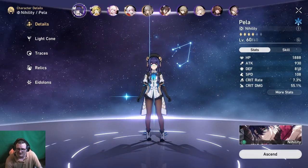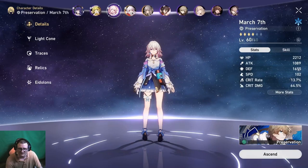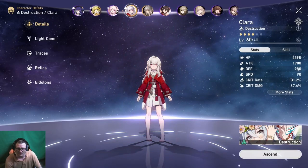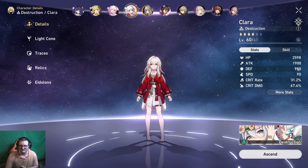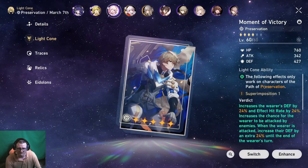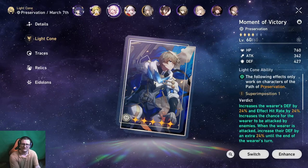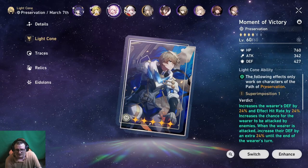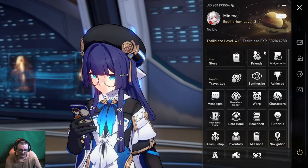Those are all my units. My main team is Pela, Hook, March 7th, and Clara. I wasn't using March 7th at first, but once I got Clara, since I didn't have a healer, I needed some way to keep Clara from getting face-rolled while she's taunting everybody — that's when I started using March 7th. My second five-star was Moment of Victory, which I got a couple days ago, and it makes her shields pretty beefy. So without a healer, let's see what I've managed to do.